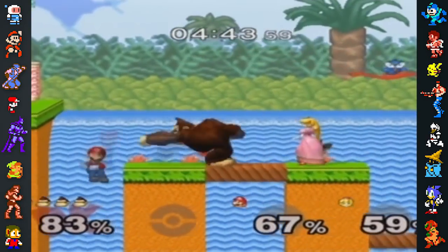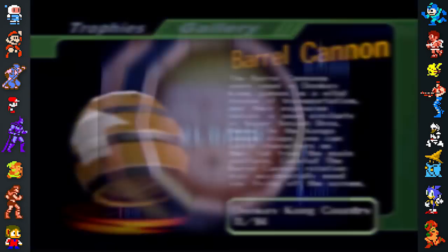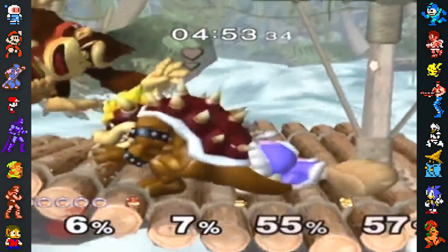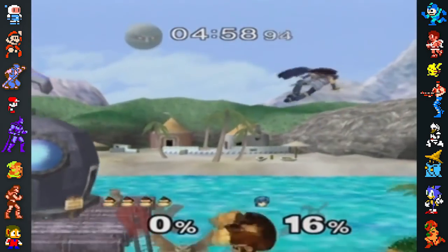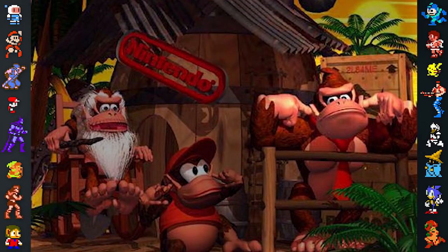Another hard-to-see secret is that the barrel cannon item in Melee has text on the bottom that reads 2L84ME. This is an abbreviation of 'Too Late For Me,' possibly referring to the challenge of avoiding and escaping the barrel during a match. The same text even appears in a piece of official artwork for the original Donkey Kong Country.